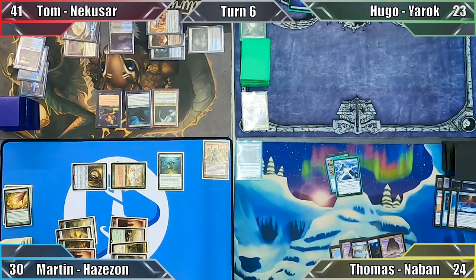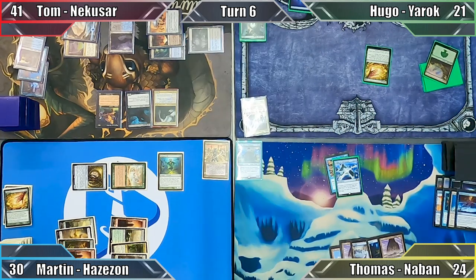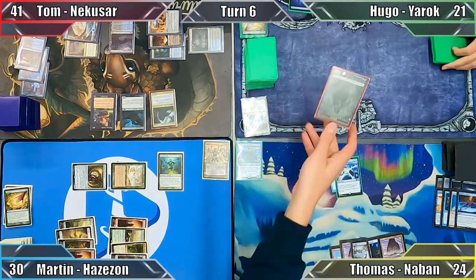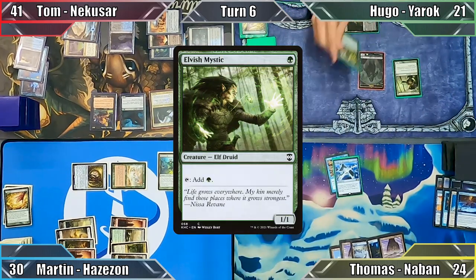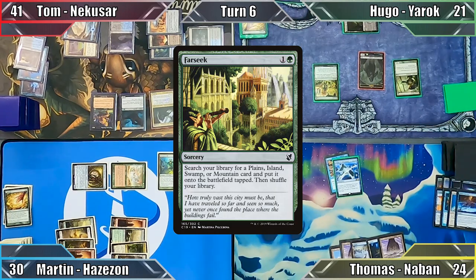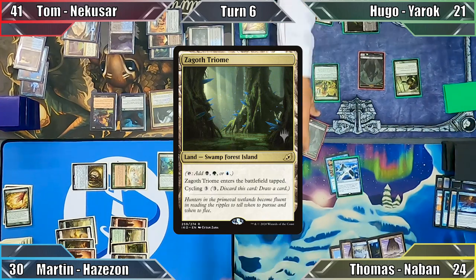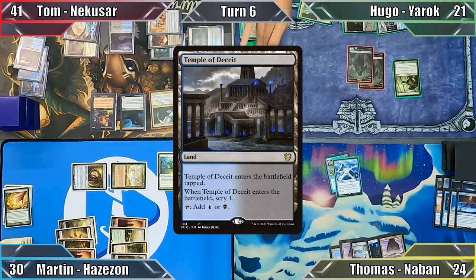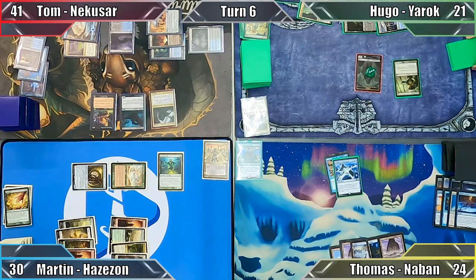Hugo draws 2, taking 2 damage, and then casts Cultivate — searching his library for a Snow Swamp and a Forest, putting the former into play and the latter into his hand. Field of the Dead triggers, as Hugo now controls 7 lands with different names, creating him a 2/2 Zombie token. Hugo then casts Elvish Mystic followed by Farseek, this time putting Zagoth Triome onto the battlefield, which creates a second Zombie. Still not finished, Hugo plays Temple of Silence, scrying one, keeps the top card, creates another Zombie, and passes to Thomas.